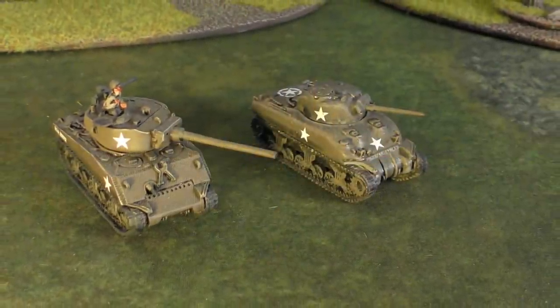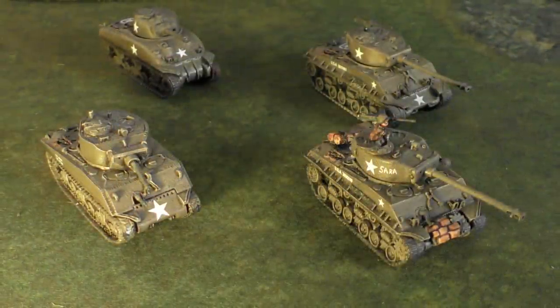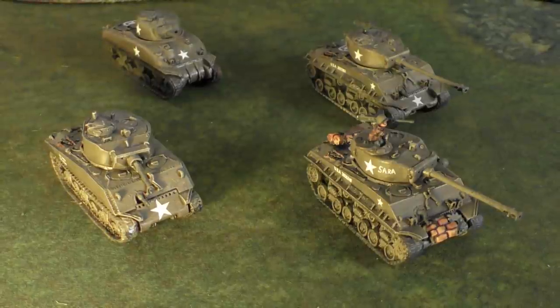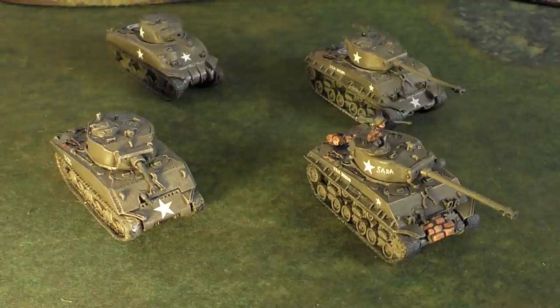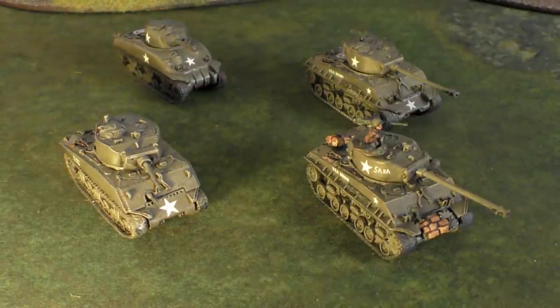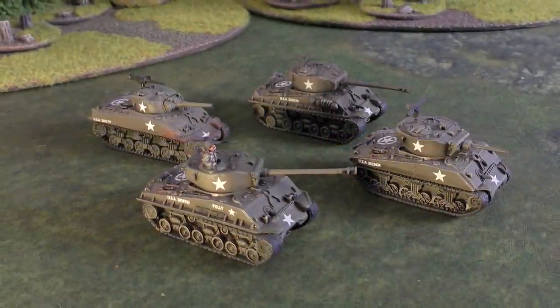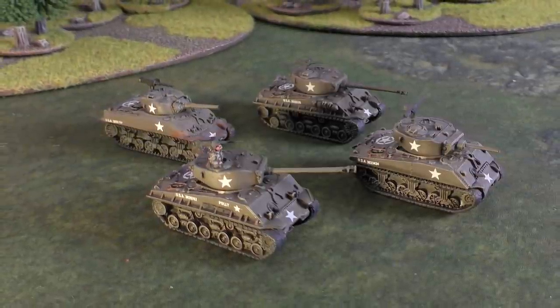I'm going to have an HQ unit of two Shermans. One is upgraded to a Jumbo 76, and one is downgraded to just a D-Day Sherman to save a point. Then I'm taking two identical Sherman platoons. Each platoon has a Jumbo, two EZ-8s, and one downgraded Sherman as a meat shield, basically. I also spent money on the command card to upgrade their anti-tank rating from 12 to 13, adding some hypervelocity AP ammunition.